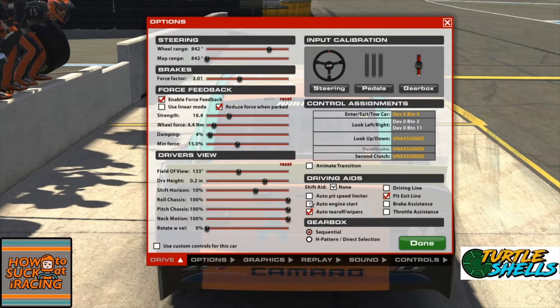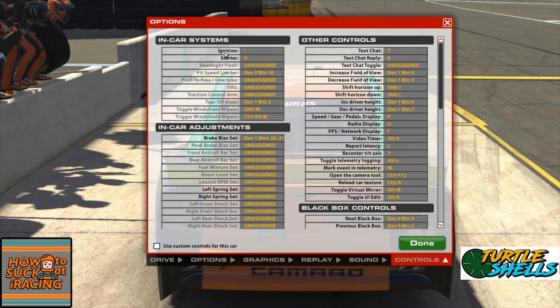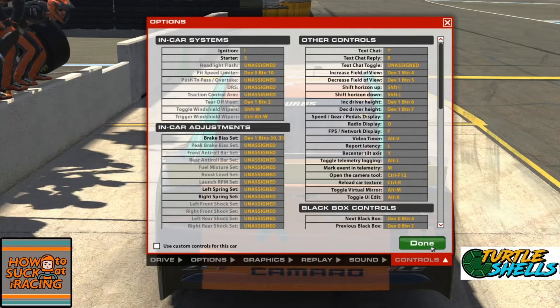You just have to disable your auto engine start if you have that set, set your shift aid to none, and then make sure you know where your engine and starter are configured. So we have ignition on 'I' and starter on 'S'. I'm on pit road right now.